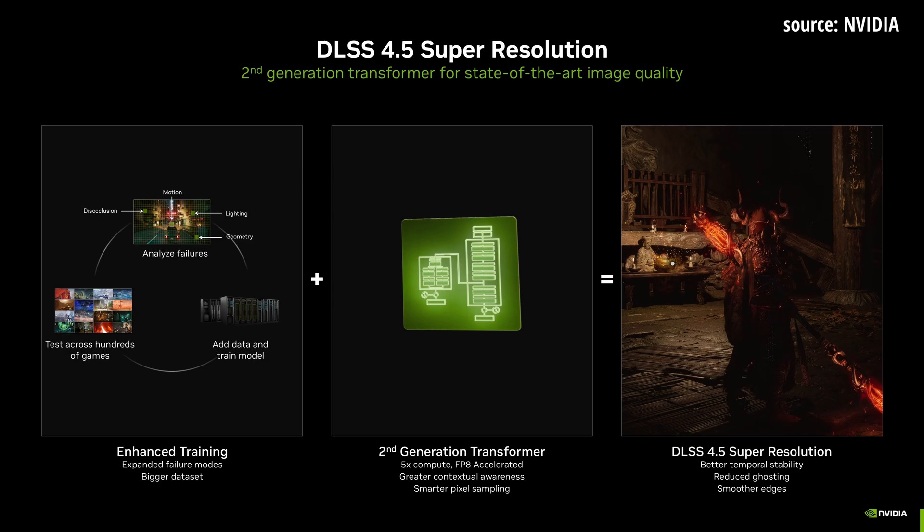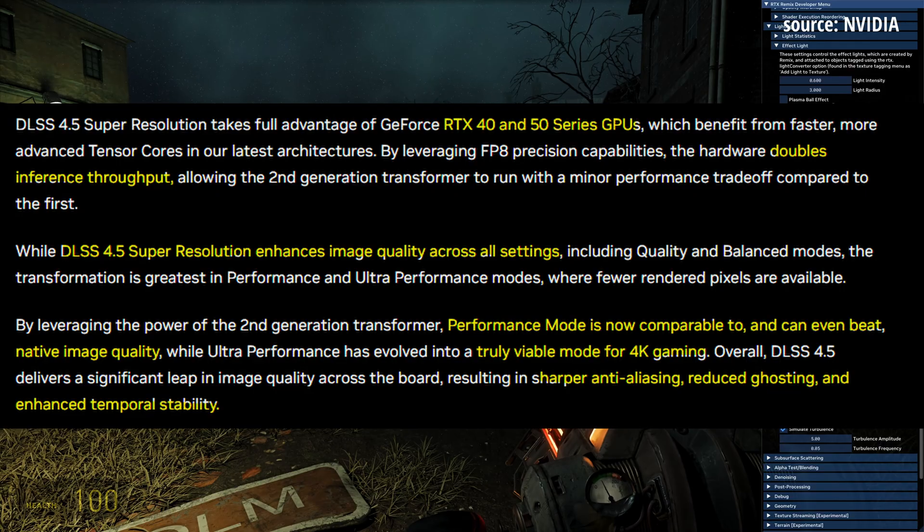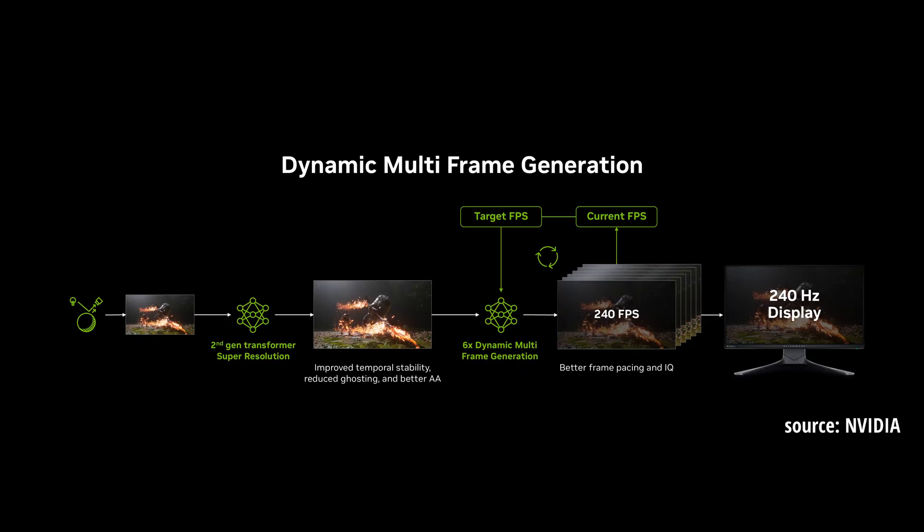So all of this is about to change. NVIDIA claims that performance mode now actually matches or even beats native image quality. This is huge, because image quality was one of the main reasons people didn't want to use performance mode — it just led to bad image quality. There are many benefits for those using lower resolutions who want better image quality, those wanting to play 4K with better results in performance or ultra-performance mode, and those with high refresh rate monitors who want to squeeze extra frames without sacrificing image quality.